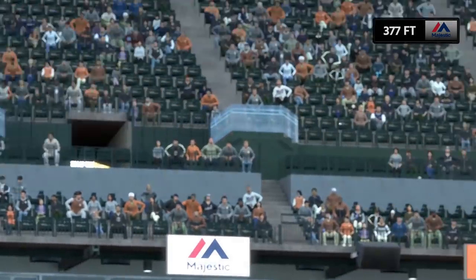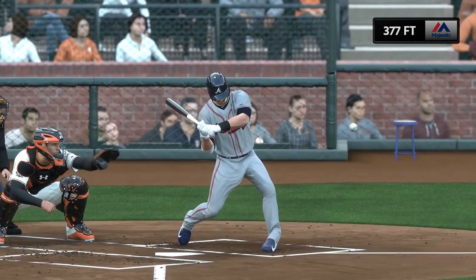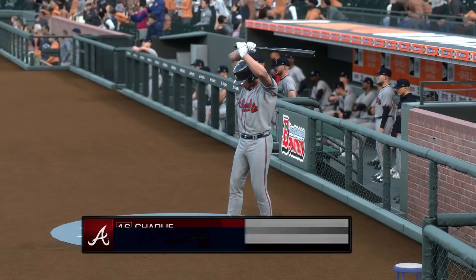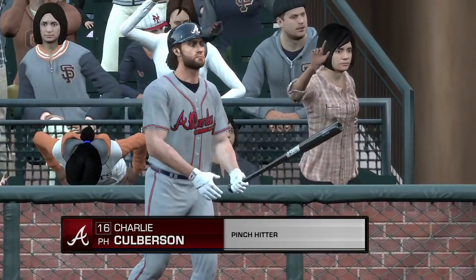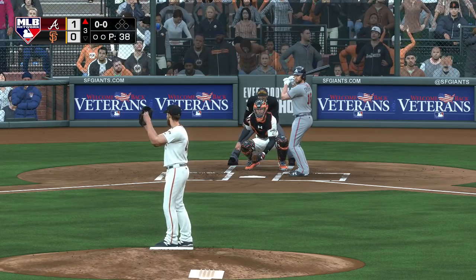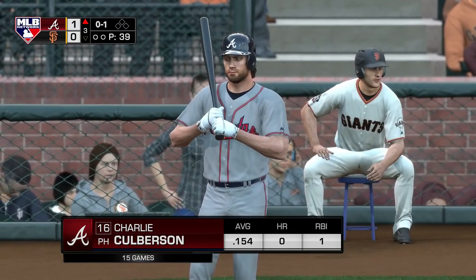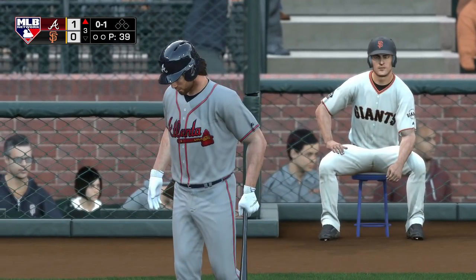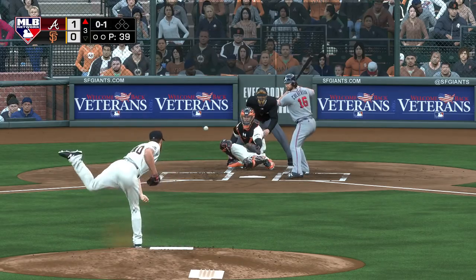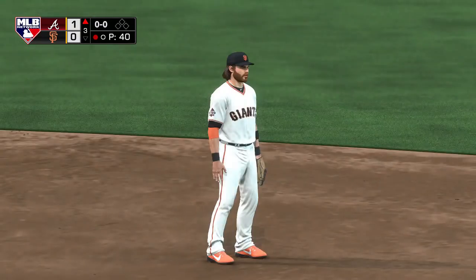Only the first hit of the night but it was a big one — he absolutely punished that mistake. You have to wonder if that will open the floodgates a little. Charlie Culberson will grab a bat and hit for the pitcher — number 16, Charlie Culberson. He drops in a strike to start the at-bat, nothing-and-one. Bases are empty, nobody out. Hit to short — on to first. A good bounce-back pitch as he gets the ground ball for the first out.